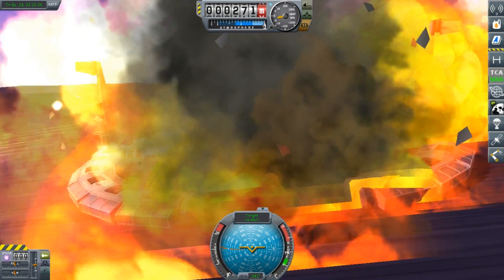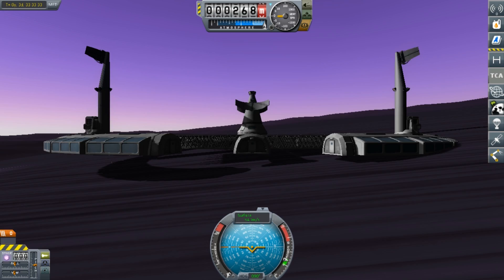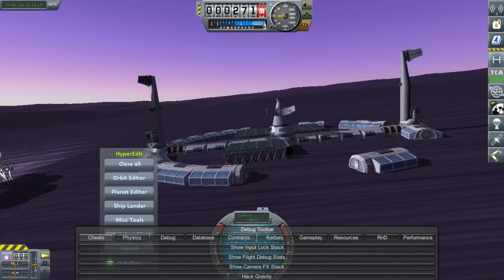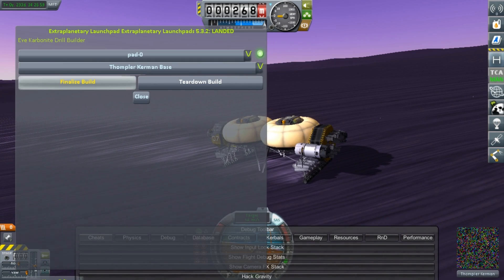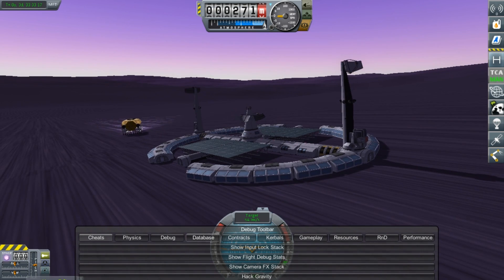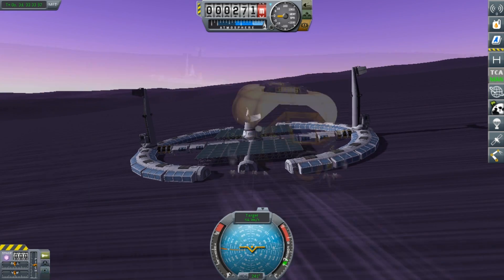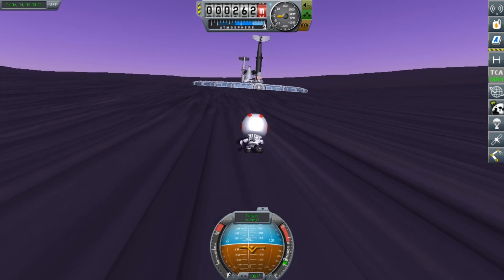We are going to be hacking gravity to make it so it can land safely onto the ground. In the past I have been a lot more careful about the locations where we are building things to avoid this issue, but I've decided to concern myself much less about this in the future. Because of the way the game spawns things in, this is always going to be a problem — whereas logically, if something is built on the surface of another planet it should not be clipping into the ground. So when it comes to building bases in the future, I'm going to hack gravity to make it so we can land safely.